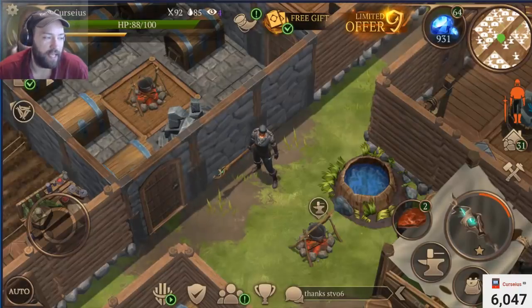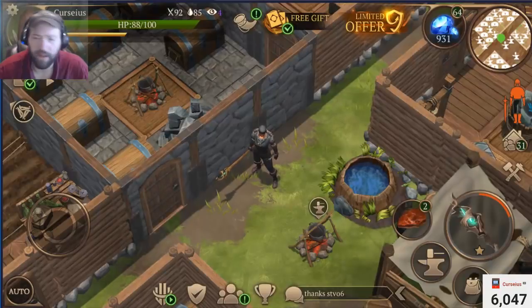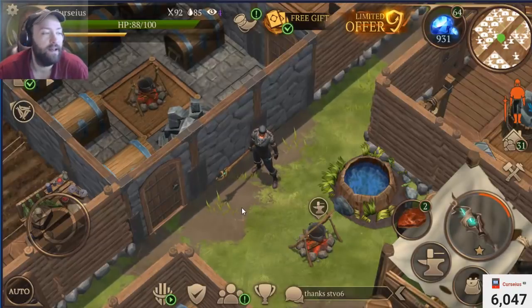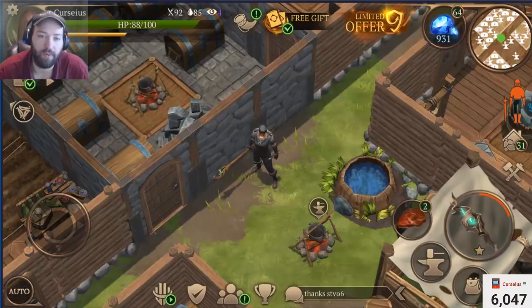If your exile dies in the defender's shelter, the attack fails and you will not be able to return to the same shelter until the next attack becomes available. Your horse automatically returns to your own shelter when you are revived. This makes me think you are only allowed to raid a certain number of shelters per day, because it says 'when the next attack becomes available.'